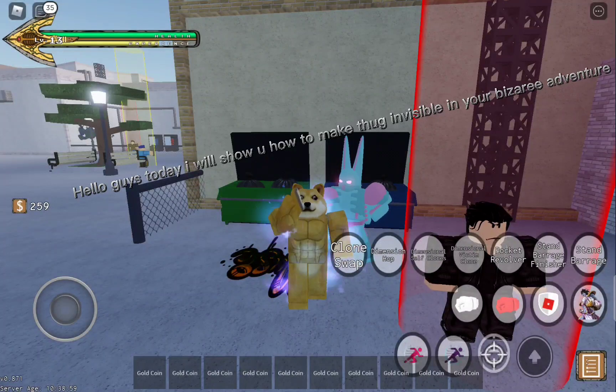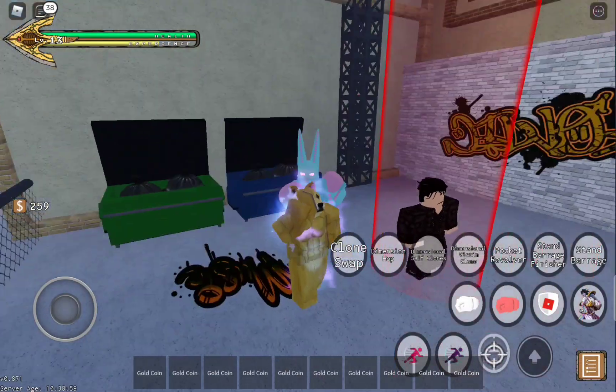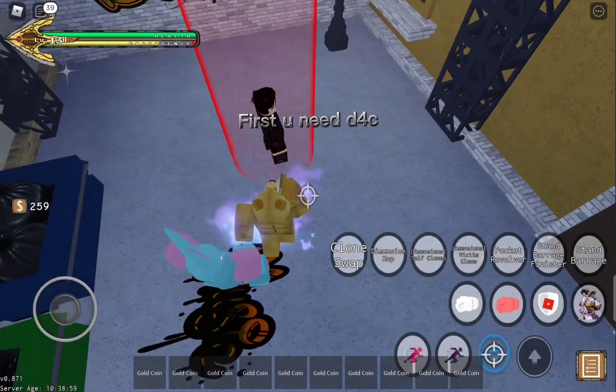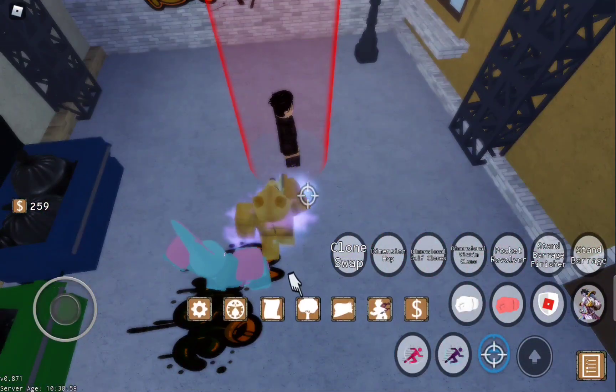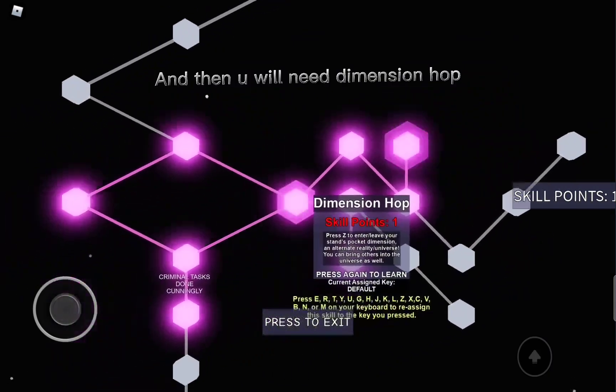Hello guys, today I will show you how to make Thug invisible in Your Bizarre Adventure. You need D4C, and then you need Dimension Hop.